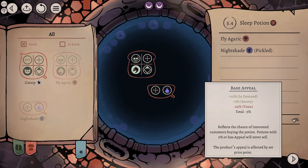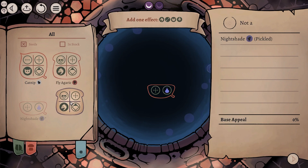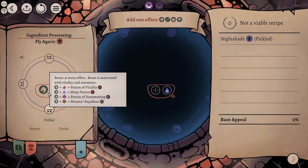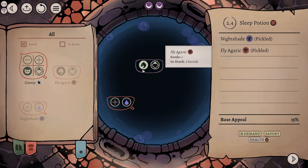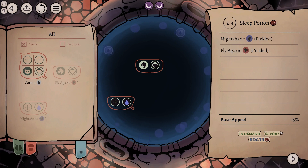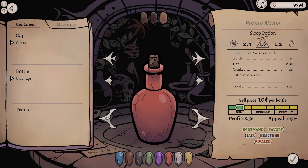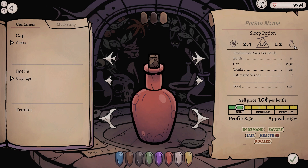That's exactly what we wanted to see. However, if we have a little look at this, you can see the base appeal - it's in demand, excellent. It's savory, that's giving it a little bit of extra appeal, but it's currently toxic. And what that means is that we are currently utilizing this toxin. We're utilizing the beast, but we're also utilizing the toxin and the stimulant. So what I think we're going to do is we're going to pickle this as well, and immediately we're going to plop that into there. It's slightly less potent because we got rid of the potency bonus on the top half of the beast mushroom thing. Either way, we've got a base appeal of 15 now, which is actually quite good for a potion. So that's how we make potions. We have managed to make ourselves a health potion.